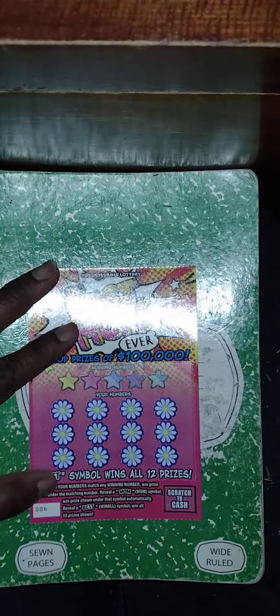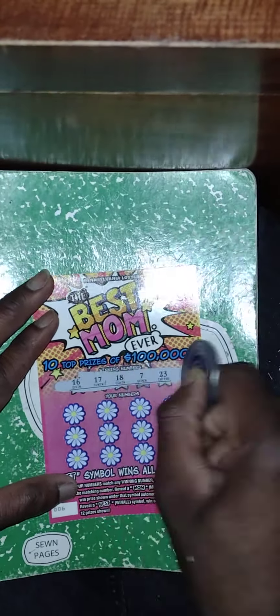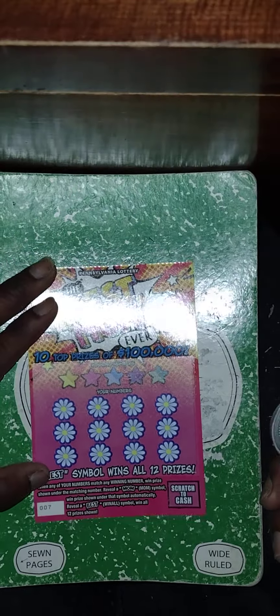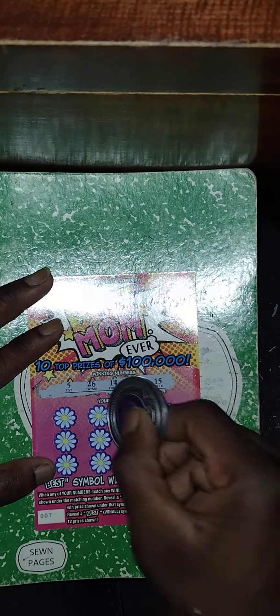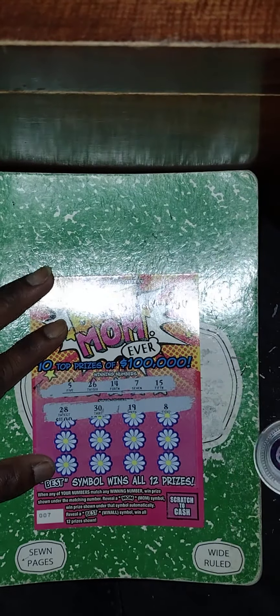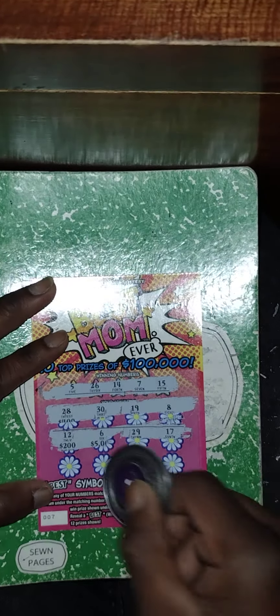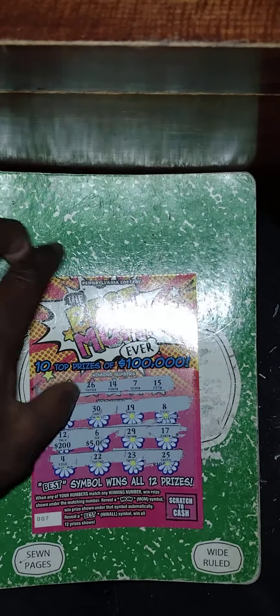Ticket six of the Best Mom Ever — can we get two winners out of these four? Same rules apply. No matches in row one, no matches in row two, no matches in row three — this one is a loser. Ticket seven and ticket eight — same rules apply. No matches in any rows on ticket seven. No matches on ticket eight either — loser.